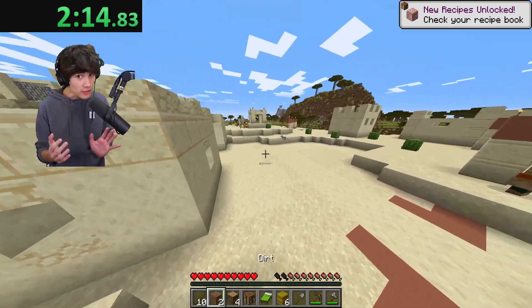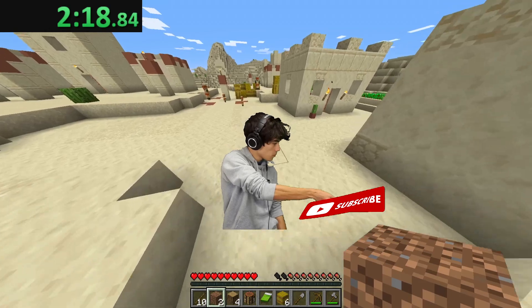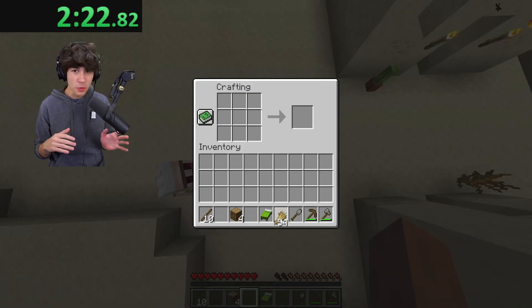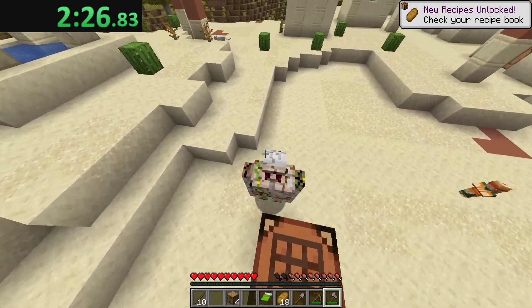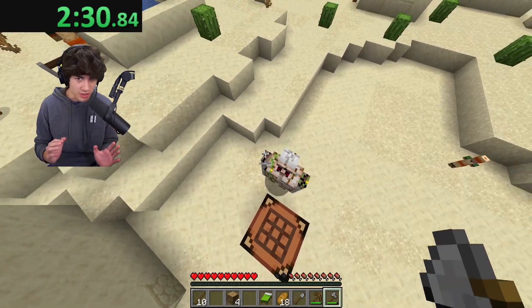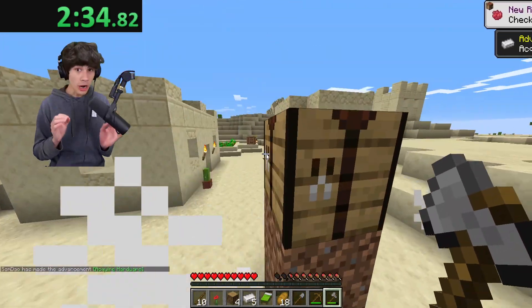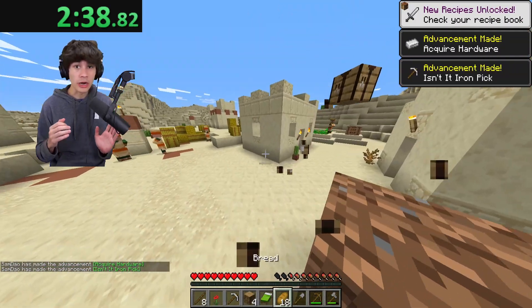After grabbing food, we need to go get the golem because we need some iron for an iron pickaxe. I craft my food real quick before going against the golem. This was an intense fight, one for the history books, but I ended up taking home the win. I craft an iron pickaxe and get my crafting bench before looting another house where I grab two beds.